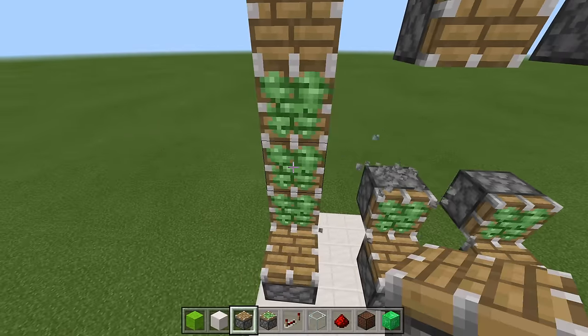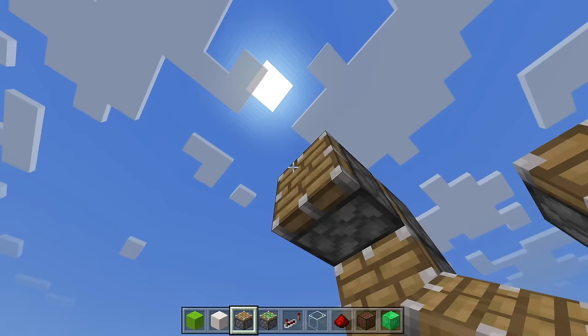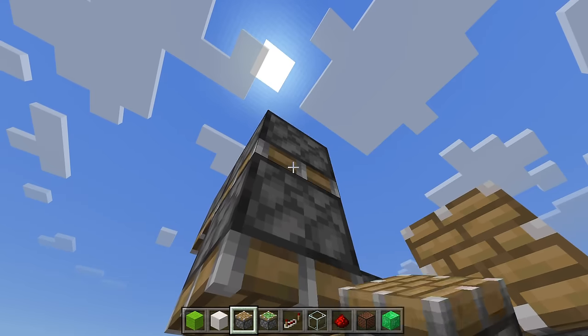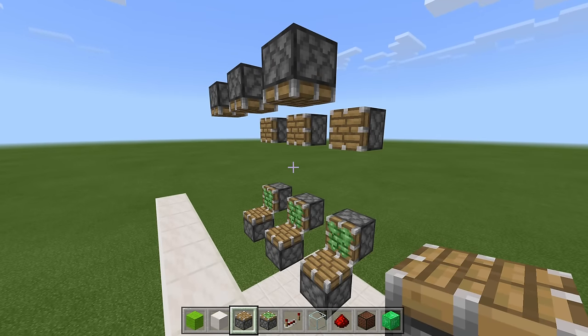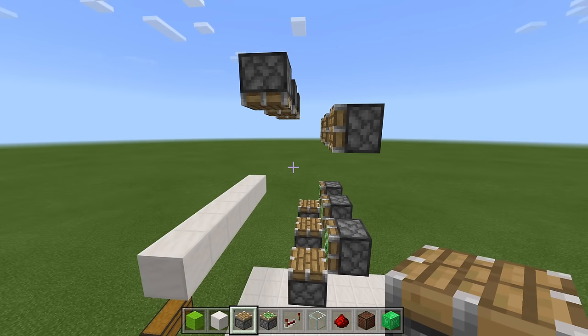Remove those temporary blocks. From here, place two temporary blocks like this. Place a piston facing down, temporary block, piston down, temporary block, and then a piston down. That is the piston layout all set and ready to go, and from a side view it should look like this.